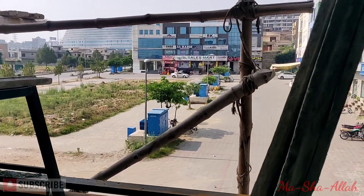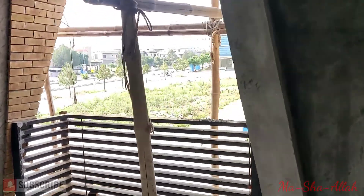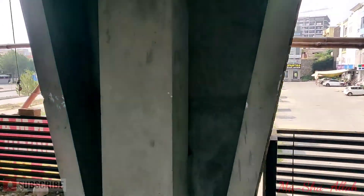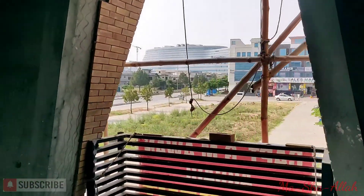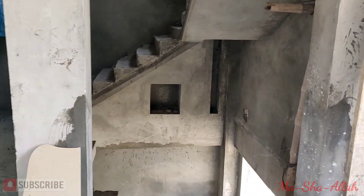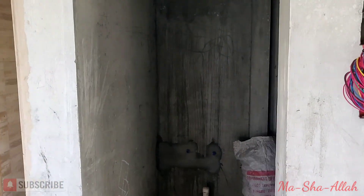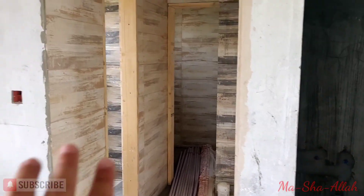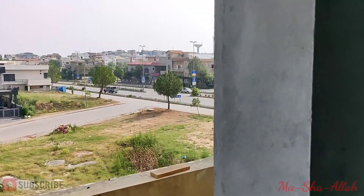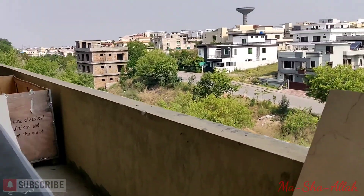Here's the view from this floor. There's going to be a big window on this side and another big window next to the stairs, so it's all very bright. There's the elevator, and the rest follows the same layout — one chute over there, a washroom, and a kitchenette. If you come outside, there's a long balcony running all the way along.